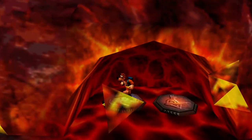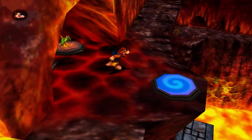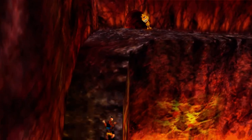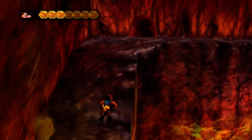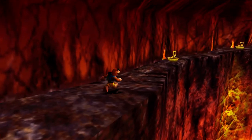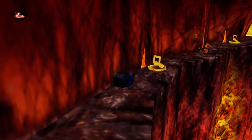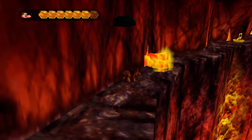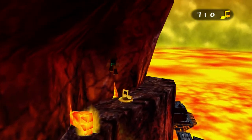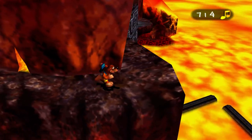Here we got ourselves a Warp Pad and Split Up Pads. Let's actually use the Split Up Pads because there's something for Banjo by himself down below where we just came from. We're going to jump down here and take a little bit of wall damage, which really isn't that big of a deal — remember, we can sleep in our backpack to get our health back. So there we go, we're basically at full health.